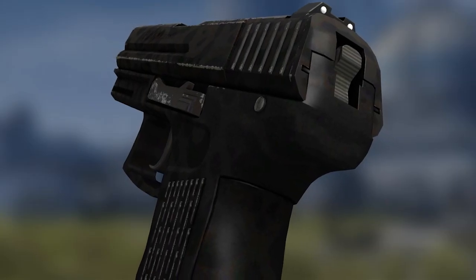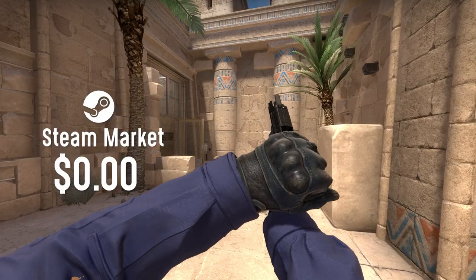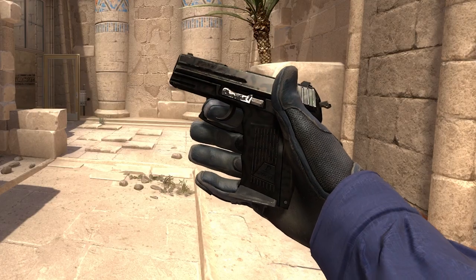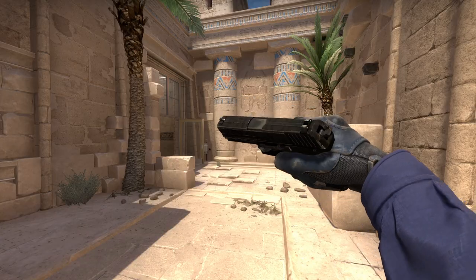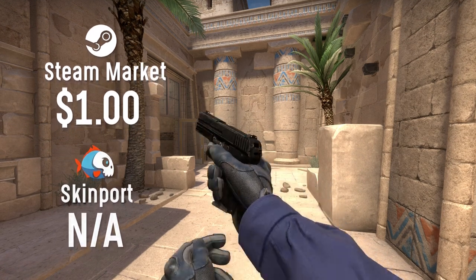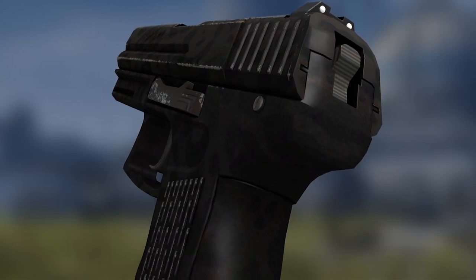I picked a very unique skin for the P2000: the Panther Camo in factory-new condition. This is also around $1 on the Steam market. Because this skin is quite rare — it's a P2K and have you ever heard of the Panther Camo? I haven't. This skin was not available on Skinport at the time of recording, but there were some recent sales at around $0.70 or $0.80. But honestly, just play USP-S.